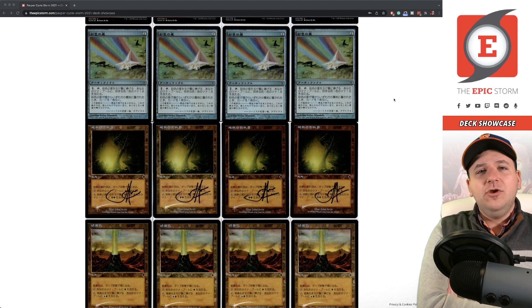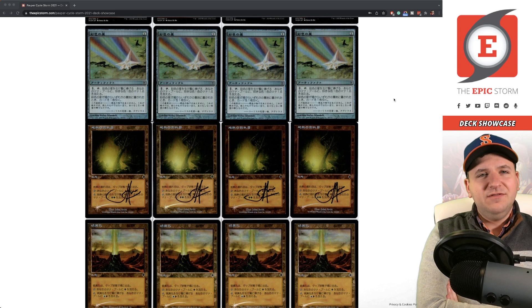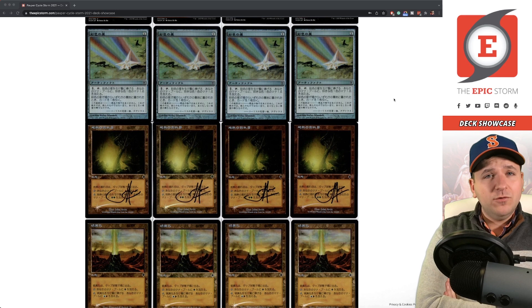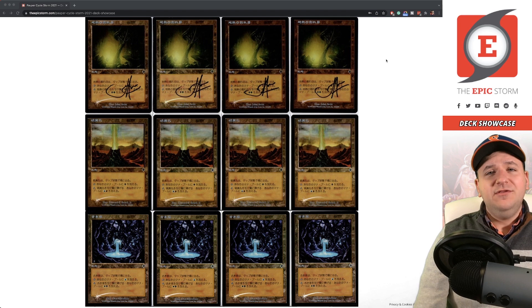Chromatic Star — I bought these this year at a pretty good price and was testing them as a Lotus Petal alternative, so you wouldn't have to play a non-cycling card but still fix your colored mana. Ultimately, not being an initial mana source was such a ding against Chromatic Star that it wasn't worth it. It's a good budget alternative if you can't afford Lotus Petal, but once you test Lotus Petal that free initial mana source is just so good that you notice the difference immediately.